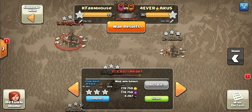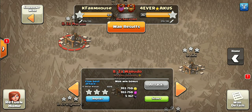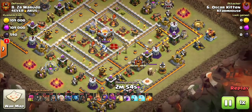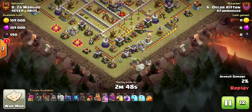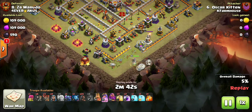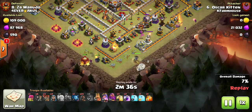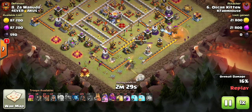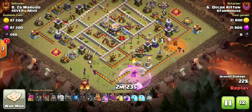Next one we're going to look at is number eight from Oscar Kitten. He does a queen walk with a mass hog. He drops his queen, and he realized that the grand warden tower was going to take out all of his healers if he put them all in the same place. So he actually saved the rest of his healers to prevent the grand warden from taking them out. He's got some wizards in here helping with the funneling, and drops the rage to help the queen stay up.